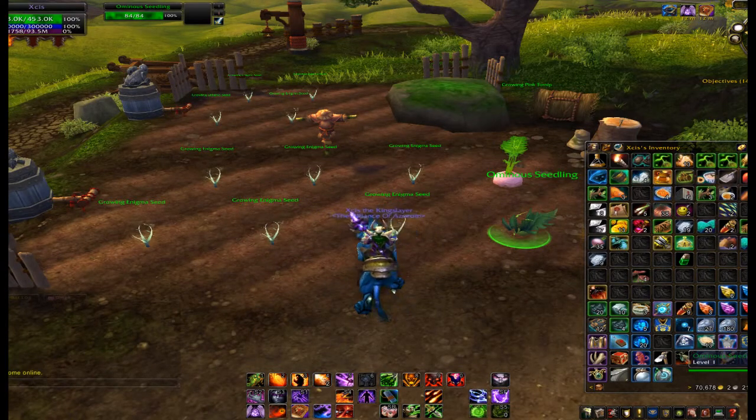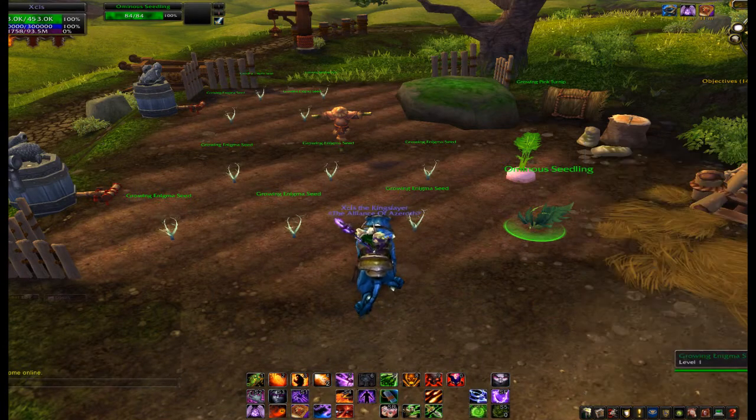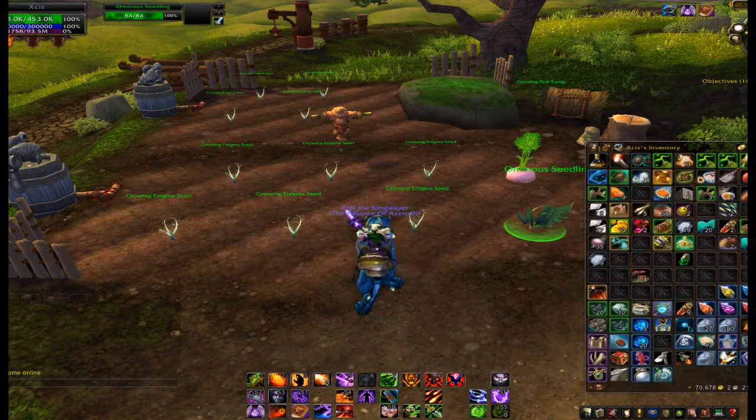It really makes a profit — the pet goes for around 10k on my server. The herbs here are like 200 gold; if you get a Golden Lotus, you probably will get one if you plant as much as I do. I already farmed some with the Tillers. The downside is you need to be Revered with the Tillers, but once you get that you can just plant enigma seeds all over the place.